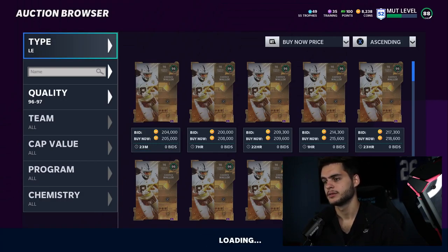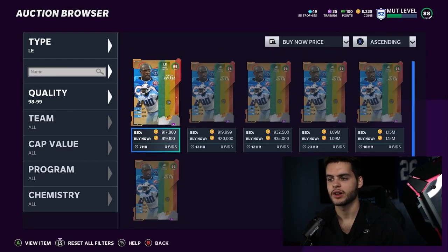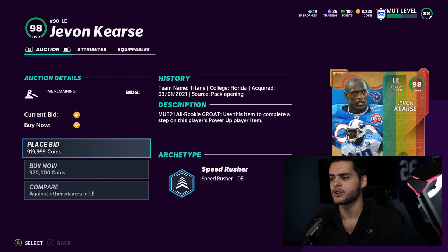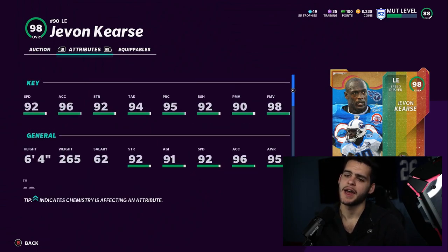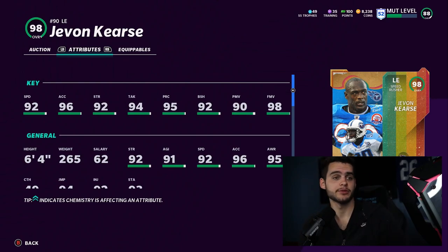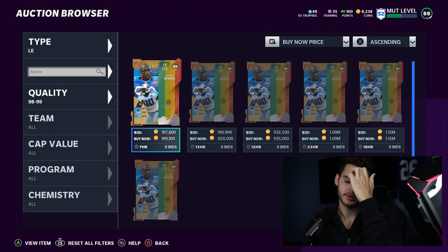Moving on to defense. Left end — you know the deal with linemen. Right now Javon Kearse takes the cake. He's from the All-Rookie promo master and he's really, really good because of that speed. He gets 99 finesse move, which is super important — 99 finesse with 93 speed powered up, technically 95 speed chemmed up. That's one of the best ends in the game, probably the best end. The block shed, play rec, acceleration, and strength — you really can't go wrong. Power him up, it's the master.